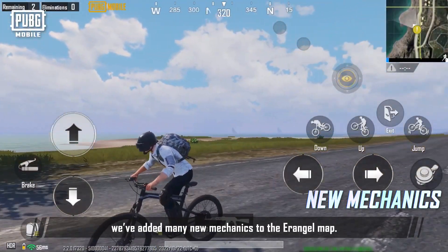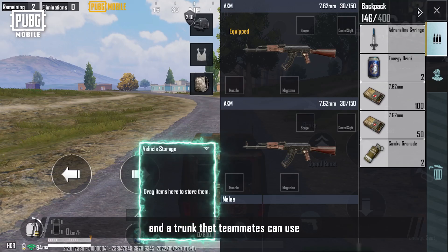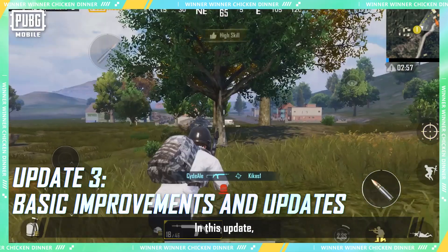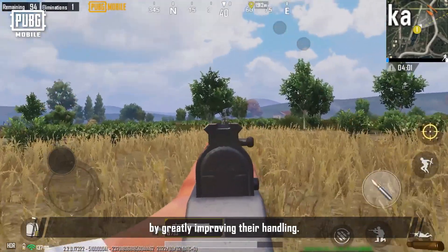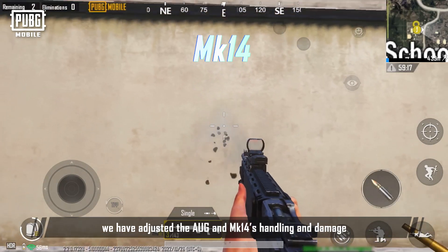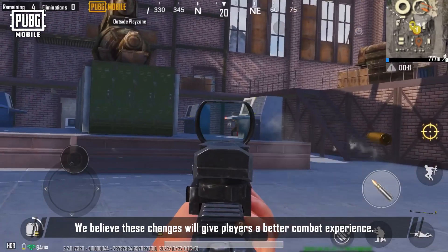We've added many new mechanics to the Erangel map, including a shed where bicycles can be obtained, a flash shop that sells discounted items, targeted supply crates that can be found inside buildings, a trunk that teammates can use to trade items while riding a vehicle, and a gas station for refueling. We've also significantly improved the SKS and Mini-14, greatly improving their handling, stability when fired consecutively, and damage dealt. Among airdrop weapons, the AUG and MK-14's handling and damage have been adjusted for better balance. Improvements have also been made to the throwing wheel, throwing arc display, and item marking effects.